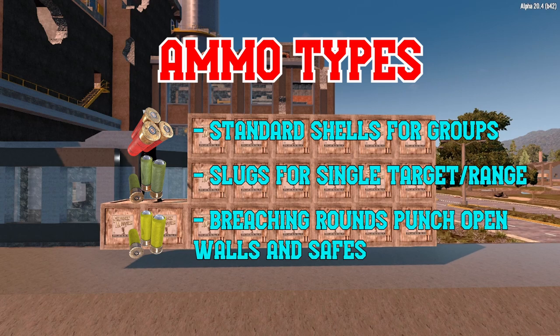Lastly are the exceedingly unique shotgun breaching rounds. These do slightly less damage than a standard slug, but absolutely decimate blocks and can be used to break into safes or through walls at respectable speeds.